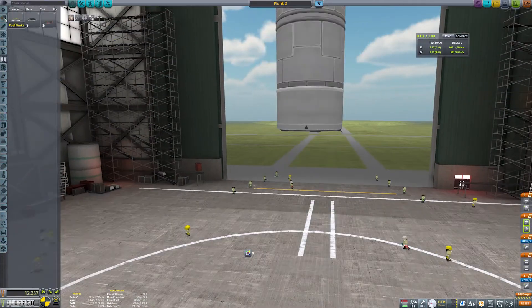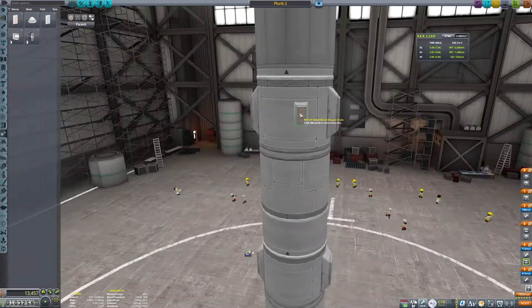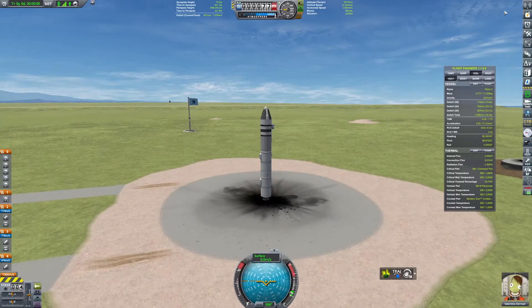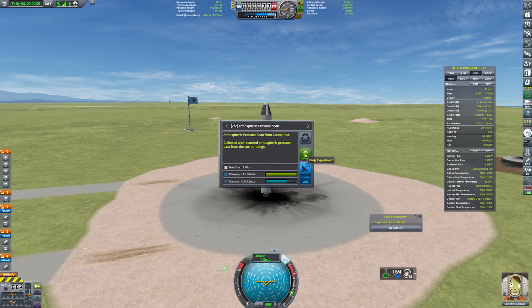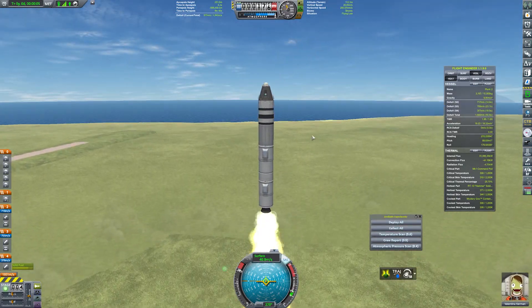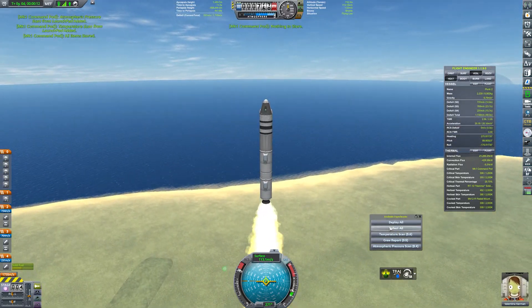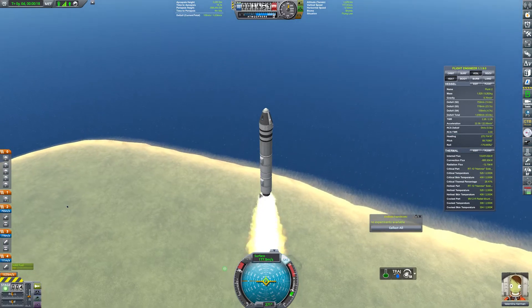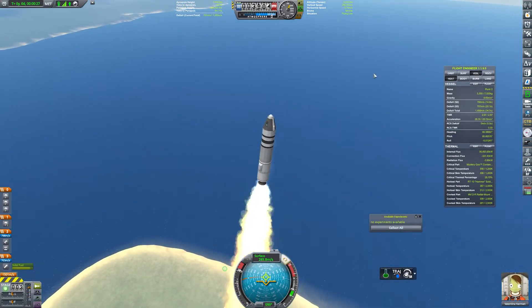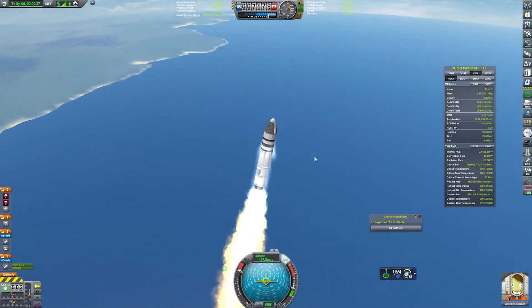This is great, considering NASA refurbished the boosters for the Space Shuttle, and SpaceX was recovering even the payload shell until recently, so there's no reason we can't do the same. I quickly went back and removed those upper stage winglets, as they cause the rocket to become a bit unstable during launch if there's any shimmy. Same as Plunk 1, we're not aiming for anywhere other than an ocean landing, along with maximising our science collection.